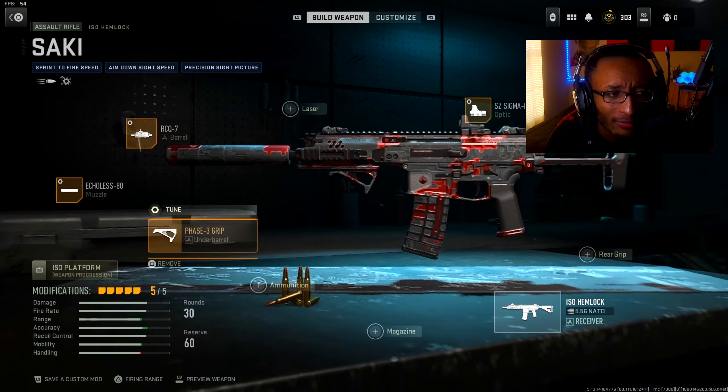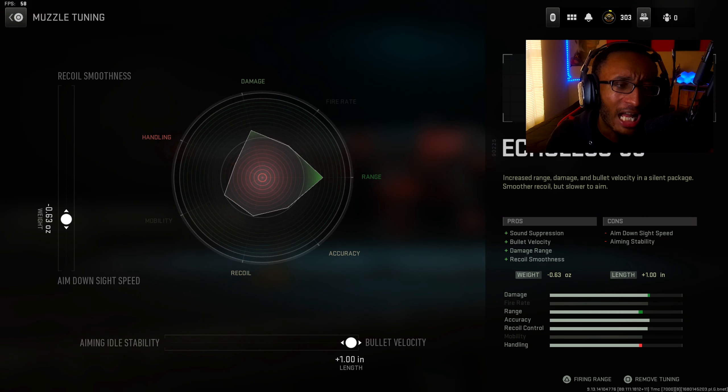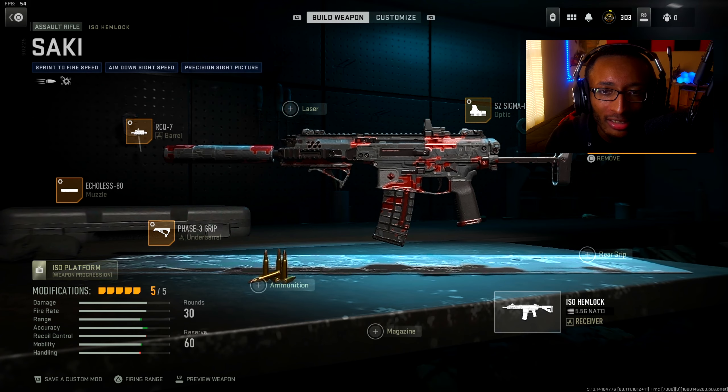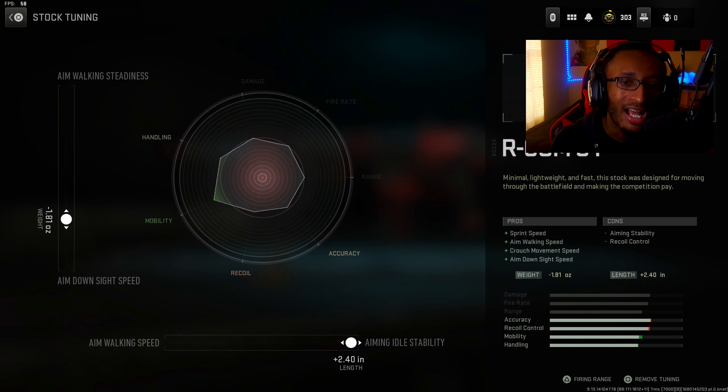We got the RCQ7 Barrel — here's the tuning for that. Make sure y'all copy all of these: Echoless AD Suppressor, Phase 3 Under Barrel, the Sigma 4 Optic, and the Arcom S4 Stock — here's tuning for that too.